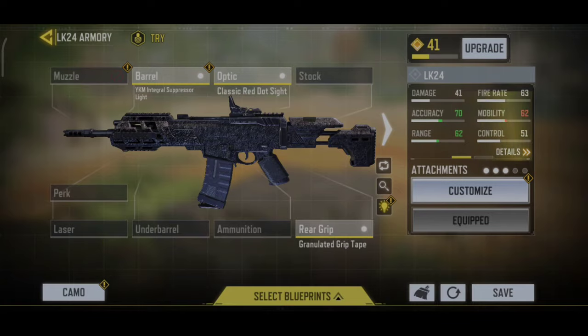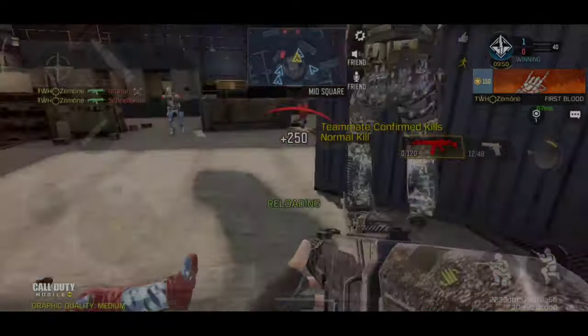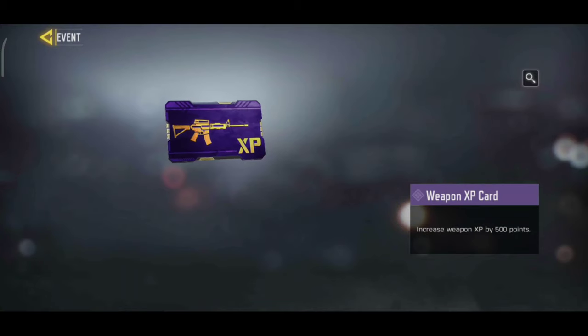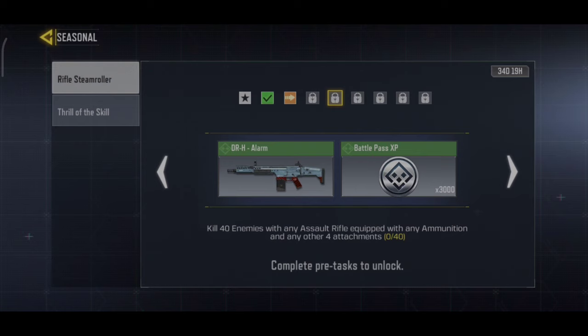Let's start the game and kill 30 enemies to complete this task. You can use 5 weapon XP cards. The next task is to kill 40 enemies with any assault equipment with any ammunition and any other 4 attachments.